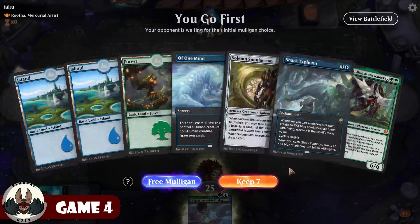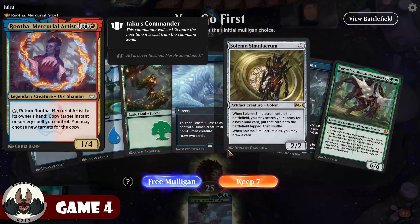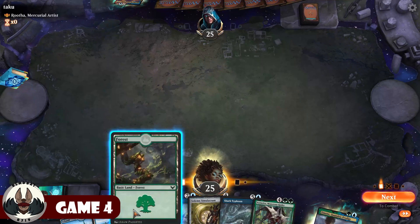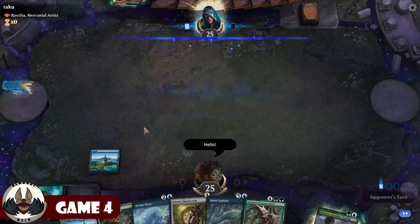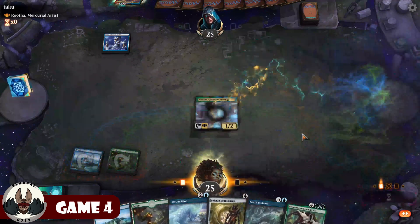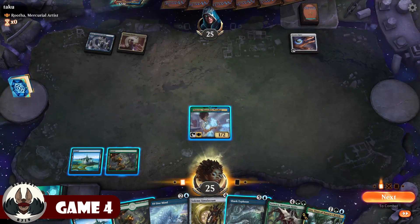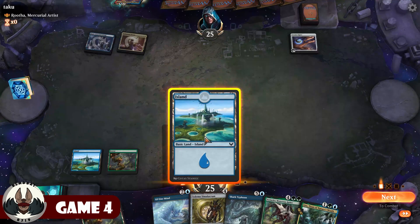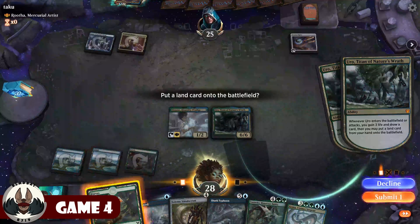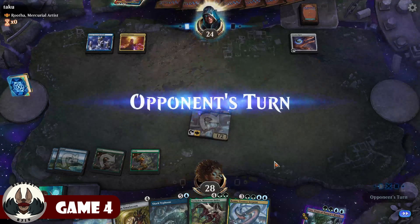Game 4: I'm going to keep this hand — three lands is good, one counterspell, mid-range. Playing against Taku piloting Rowan, Scholar of Sparks — I anticipate a blue-red Spellslinger deck. Say hello and lead off with an Island. This deck begs the question of whether I want to play Zemone on turn two. They ramp quickly. I'll play the Island, play out Uro — put the Forest into play and swing in for an opportunity hit.